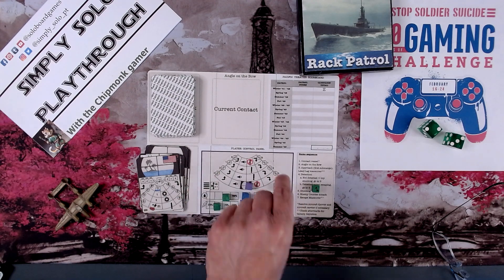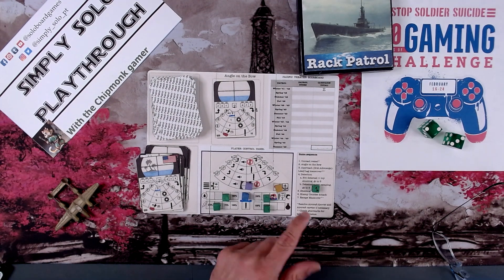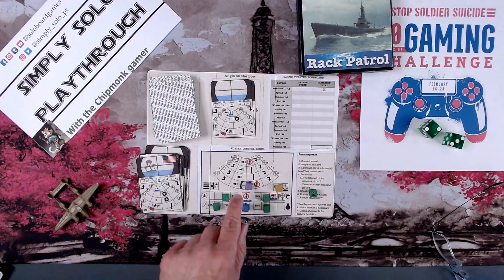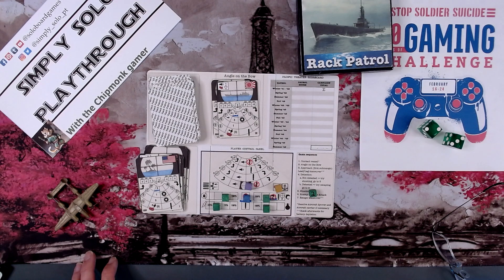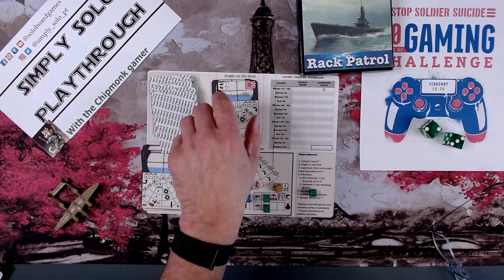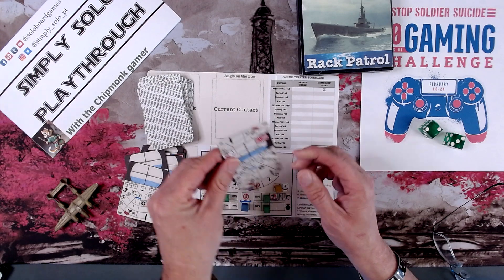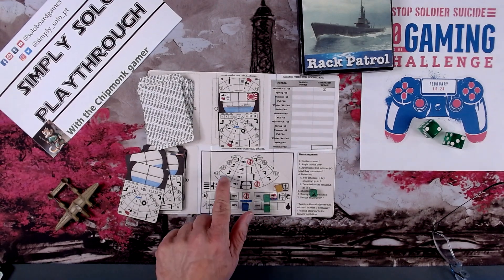We go up and our chief of the boat is on. We have now charged our batteries. Chief of the boat is still there. We're going to go back up — this is the third turn for chief of the watch and he is there. We're going to do an emergency dive. Do they see us? No. Good news: we have submerged. They are going away from us, which explains why they didn't see us.